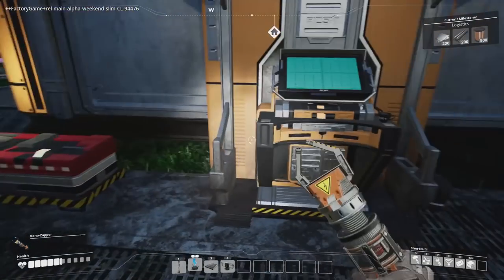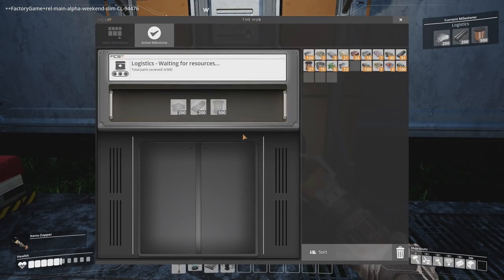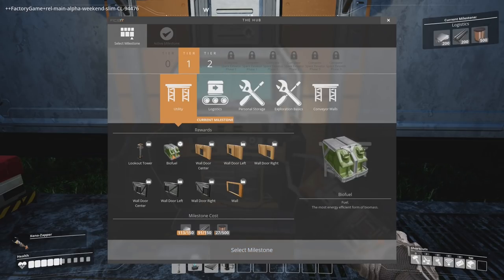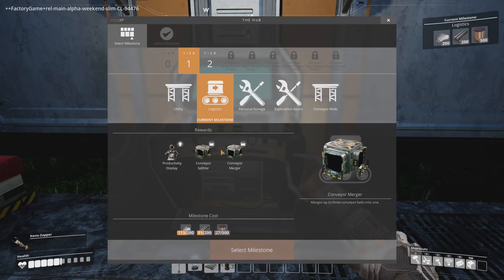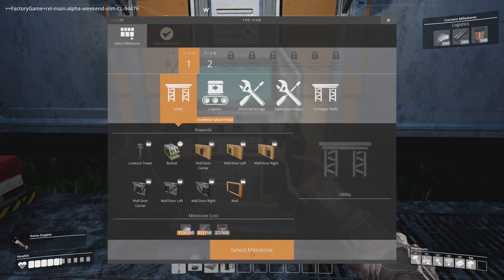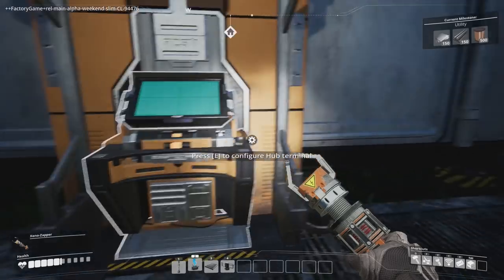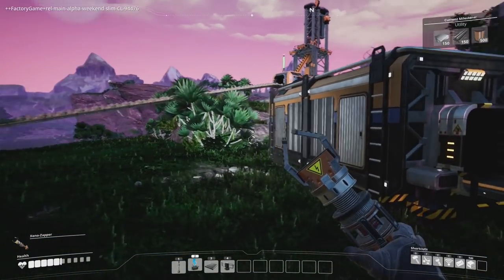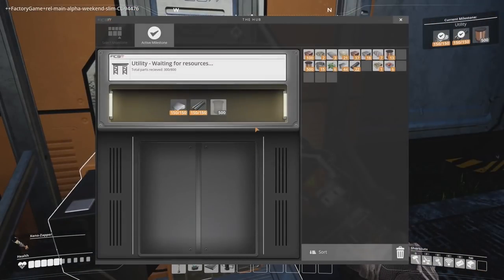Let's look at the milestones again - I want to see if there's a better source of power. At the moment I'm going to spend all my time going around collecting biomass forever. There's biofuel. These things sound fun but honestly I'll just make more conveyor belts. Personal storage probably isn't super important yet. I think we go for the biofuel thing, honestly - I don't think it's too expensive either, so let's just go and finish that off.